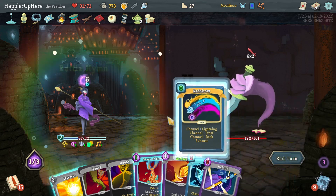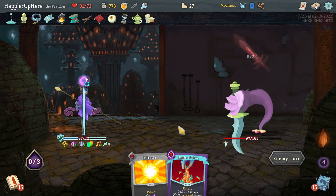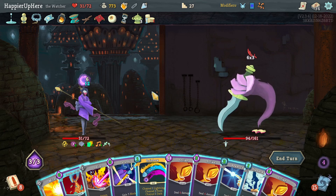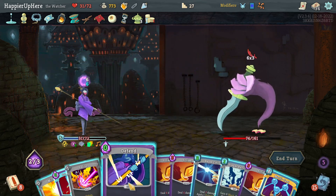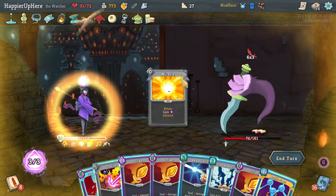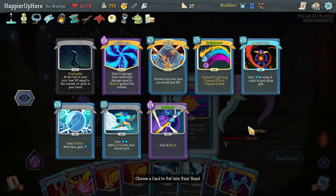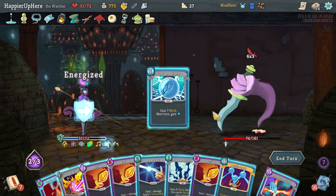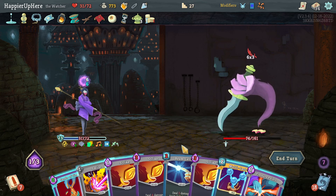Unfortunately next turn I'll be weakened with 18 incoming. I have a cheaper Defend but I'd rather save the Buffer for next turn. Rainbow, Defend, then seek with Miracle. I need eight more block - another Rainbow, or Charge Battery for extra energy next turn. Let's do Charge Battery then play Steam Barrier. I don't think I'll do Pressure Points - let's do Sense of Time, then a Smite.